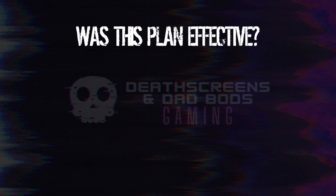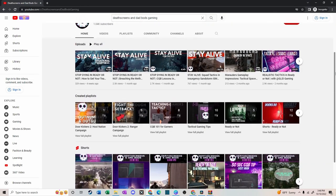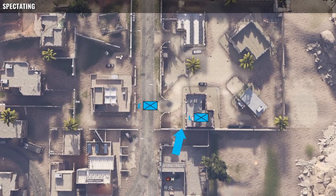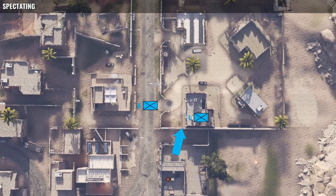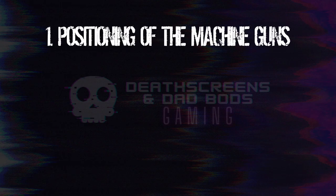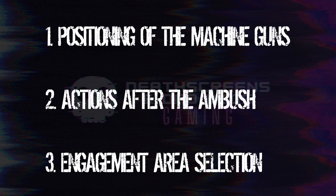So was this plan effective? Well, yes and no. I want to look at three areas: the positioning of the machine guns, the actions taken after the ambush, and whether Captain Miller selected the best engagement area in the first place.